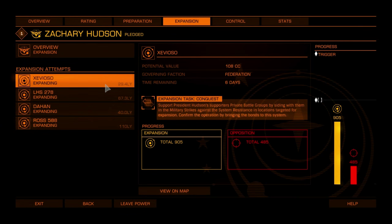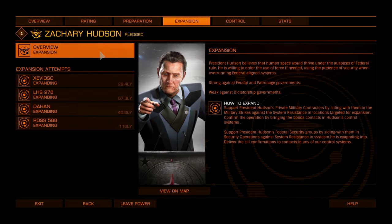The type of ethos of the expansion — in Hudson's case, direct force — is more effective against some forms of government and less effective against others. You can look at the overview tab to see the ethos of a power and which government types it is stronger or weaker against.